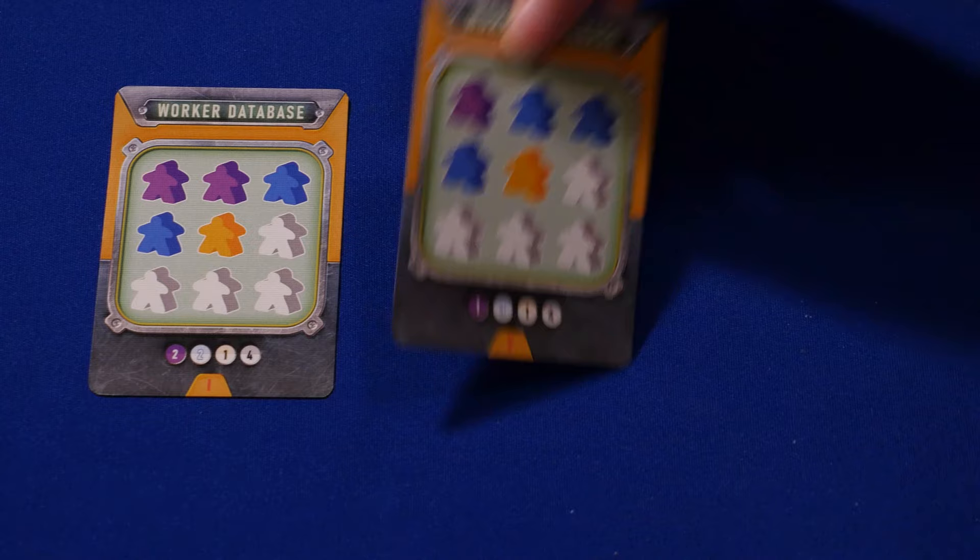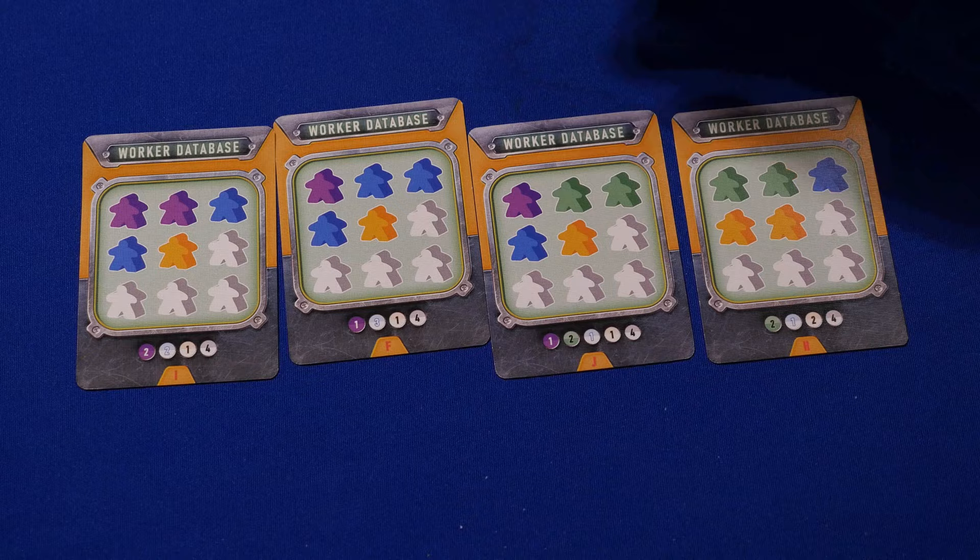In the hire workers phase, you need scientists, administrators, park rangers, security, and other workers to help run your park and to take actions in the next few phases. Reveal worker database cards equal to the number of players plus one. In turn order, each player selects one of the cards and takes the matching worker meeples. Then discard all the revealed worker database cards. When the deck runs out, shuffle the discard pile.